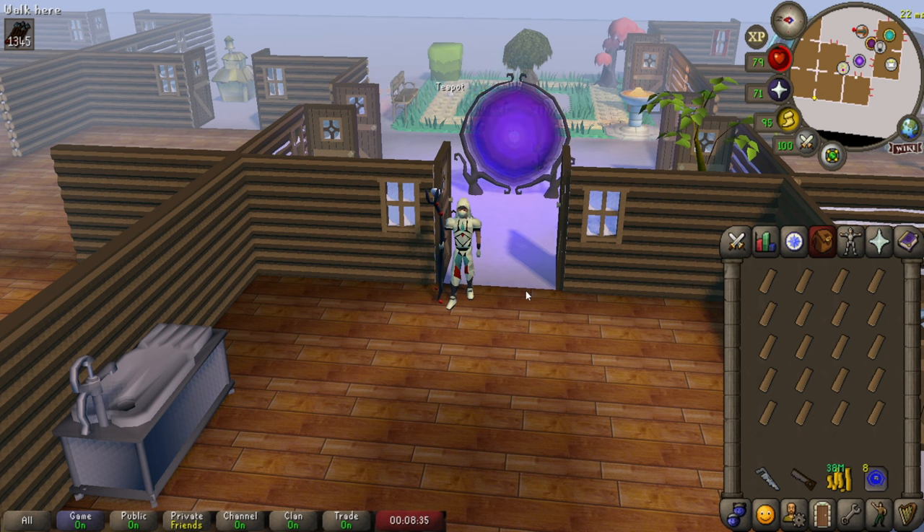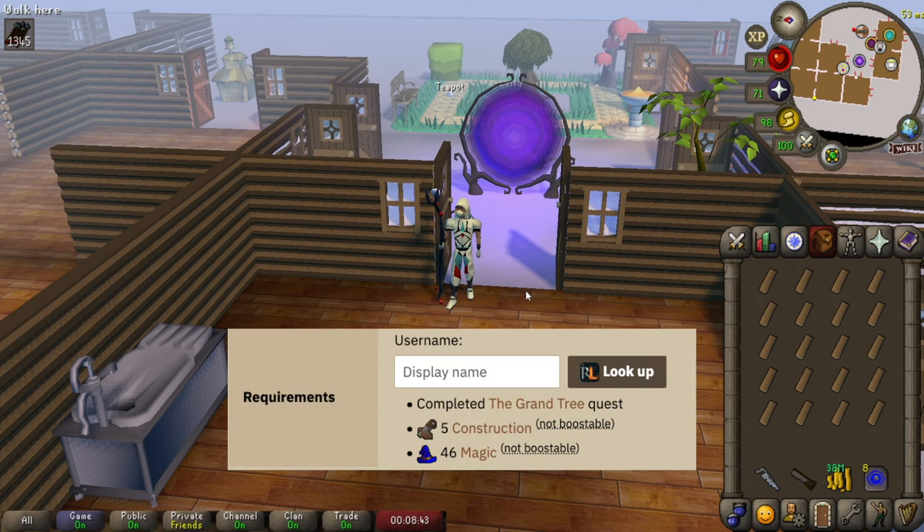The requirements to get the crystal saw are not that hard — you just have to complete the Eyes of Glouphrie quest. I'll pop up the requirements on screen now. It doesn't take that long, and I highly recommend doing this quest.